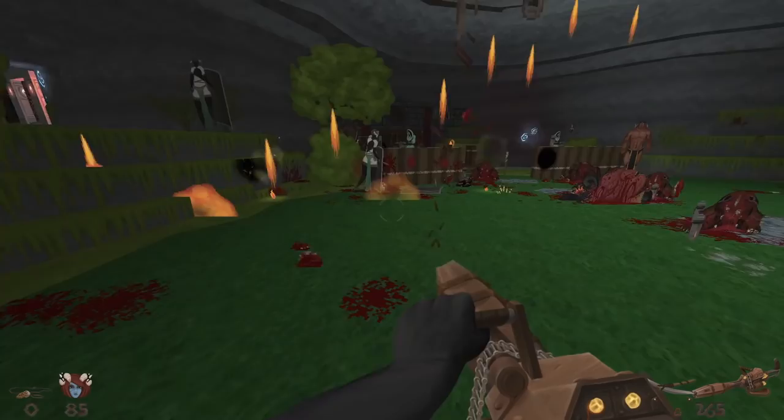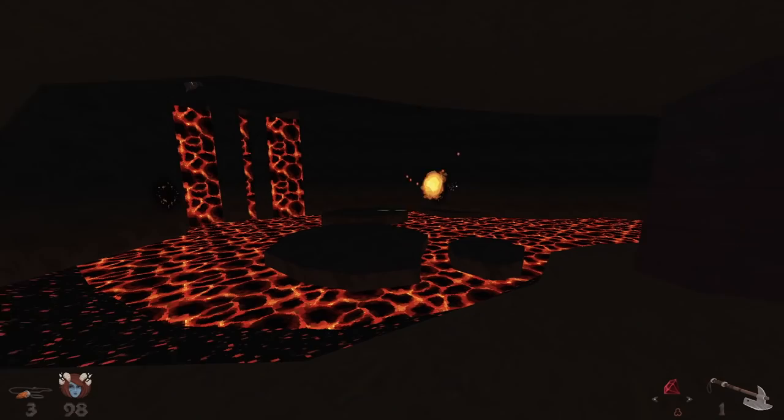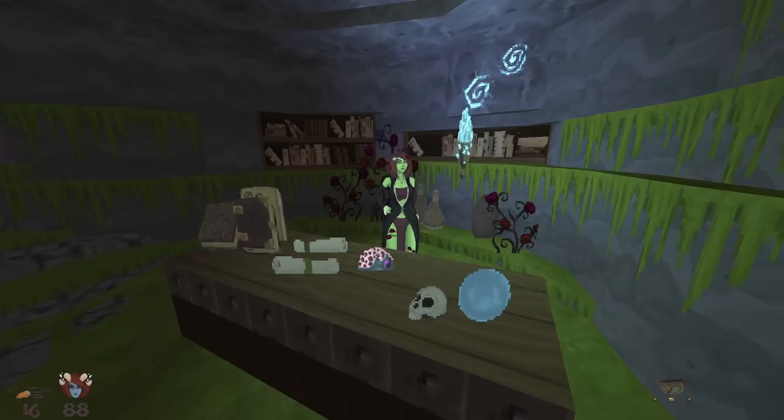Graphically, Heddon recycles much of the artwork from the original game, especially in the first half, saving its newer, more vibrant assets for the second half. While in broad strokes much of Bloodright looks the same, that doesn't mean there hasn't been improvement.